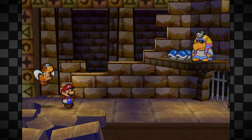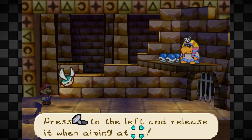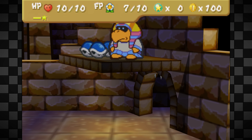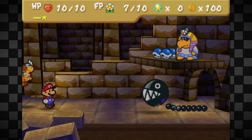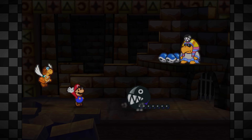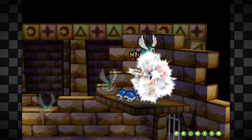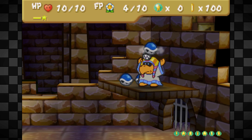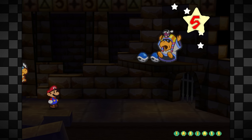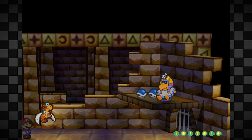Now we have the Chapter 2 boss, Tutankoopa, with 30 HP. All 3 turns of this battle are exactly the same. We use FP Plus so we can get 3 Shell Shots in, and bring 3 Thunder Rages. You can get infinite Thunder Rages from Harry's Shop in Toad Town after Chapter 1 — they are 20 coins each, so fairly expensive. You don't need these strategies at all; it's just a very clean and fast way to do the Tutankoopa fight at level 1. It's really nice that Thunder Rage targets all enemies, so we can take care of the Chomp as well.